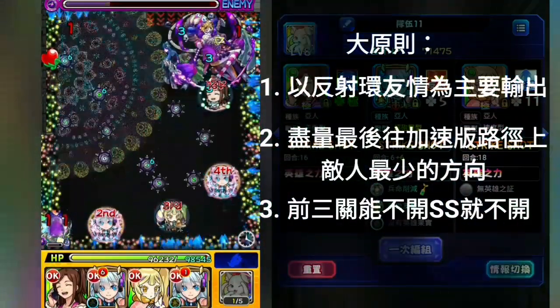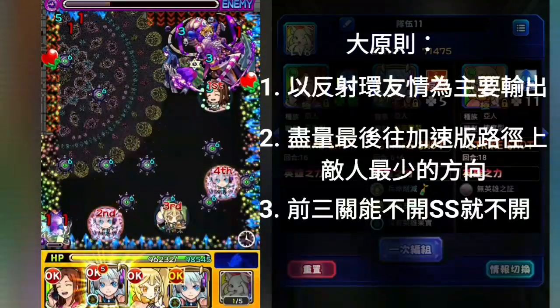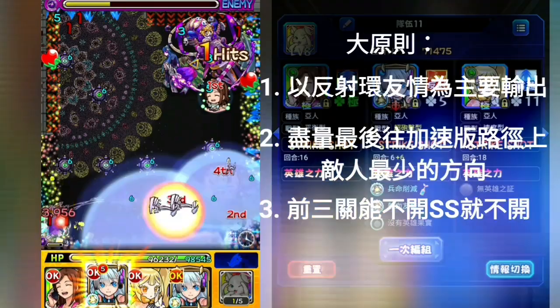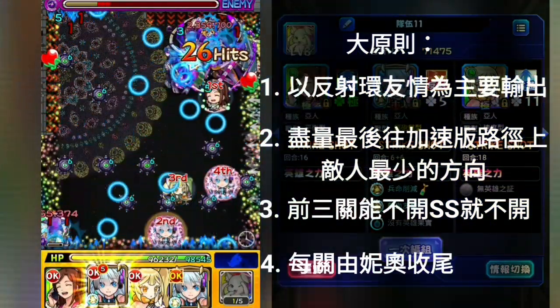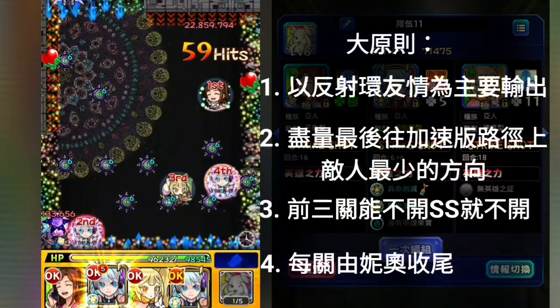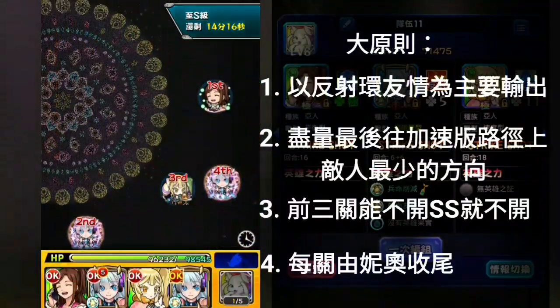The last point is not going to use Niall's SS at first. At the end of the wave, the enemy can't escape. But in the video, Niall's placement allows you to leave the enemy. If needed, you can use Niall's SS and let the next action follow.